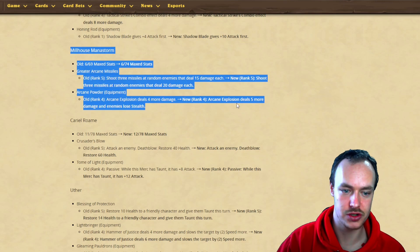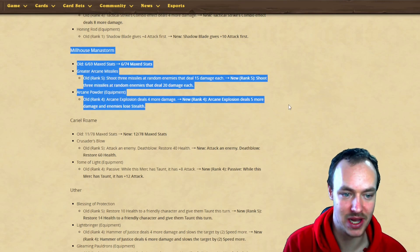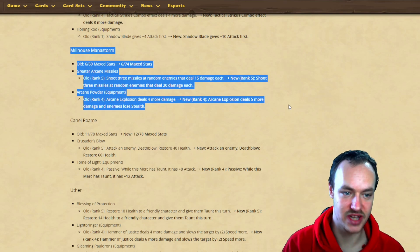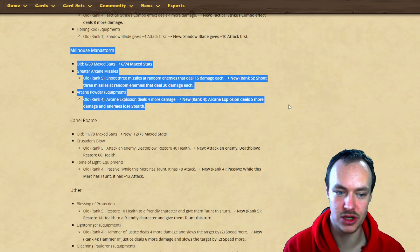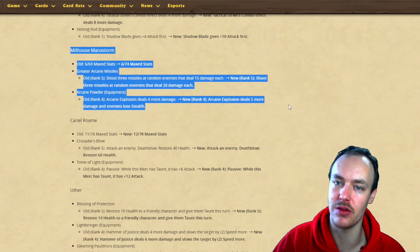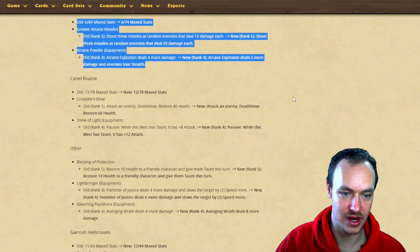That's a big buff - if you're using Millhouse you're going to be able to counter Valera with that. You can just arcane damage on turn one after Valera has gone stealth. That's going to make opponents need to kill Millhouse first to prevent that stealth being countered.